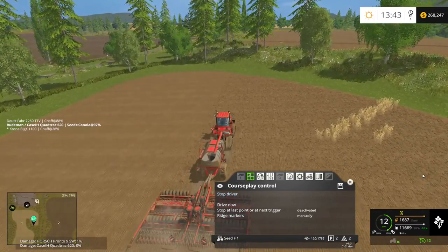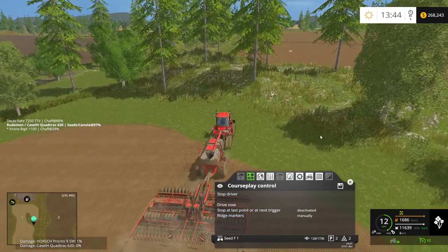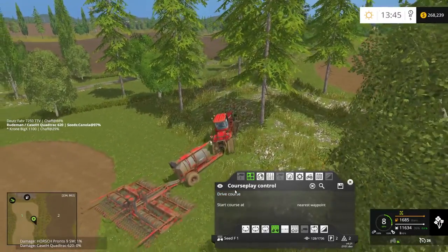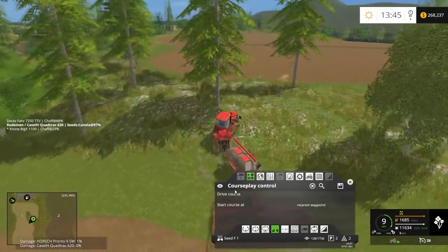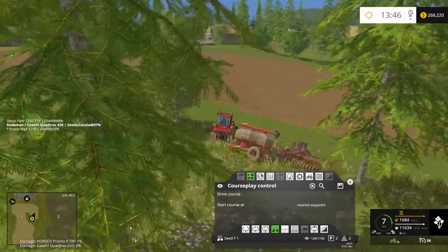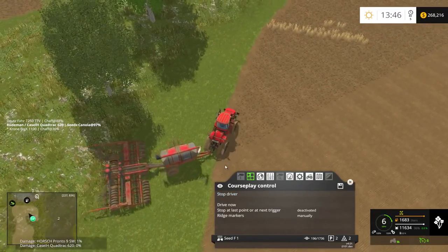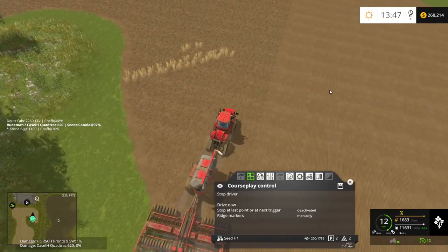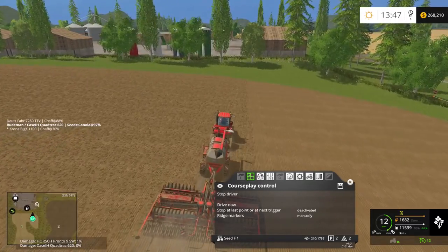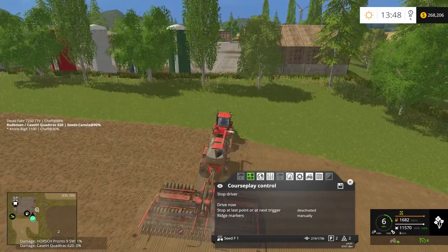Is CoursePlay doing that? I noticed the new version of CoursePlay's interface is in a different position now. Once I get past this one tricky area the rest of the field is fairly straight. Too bad they don't have an auto tractor that works as well as the auto combine. The new developer's version of AutoCombine seems to be doing a pretty good job — I used it a bit on the Oklahoma map and it worked fairly well.